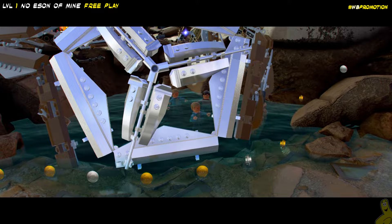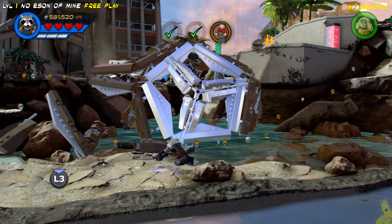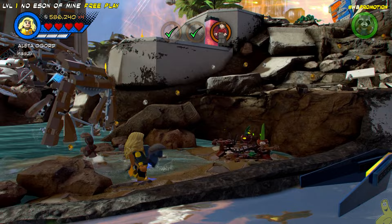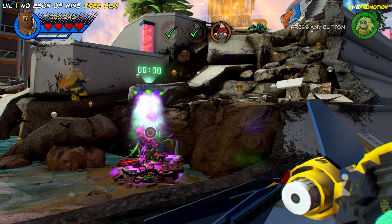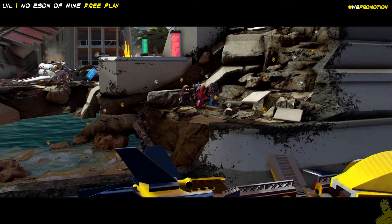Then we'll make our way into the final battle. There's some confusing stuff — there are only two minikits left. You probably already got the True Believer stud requirement, freed Stan Lee, and got the character token too. Both of these minikits gave me problems. I believe it has something to do with the active stuff on screen. Sometimes these story elements need to be completed in order to progress even in free play.